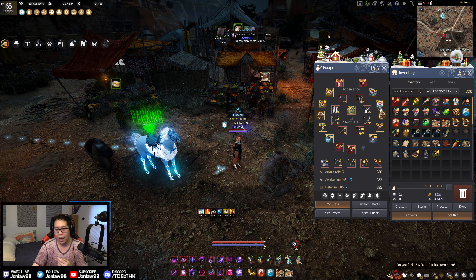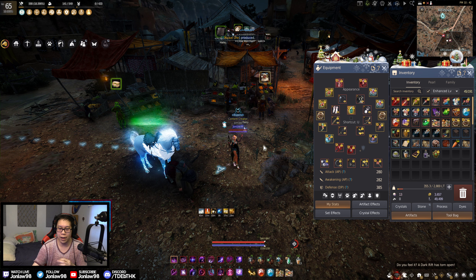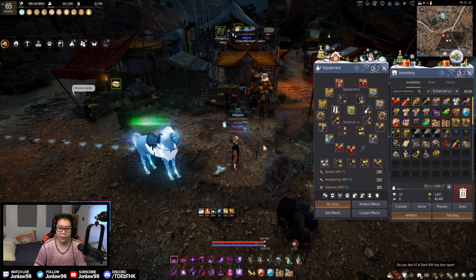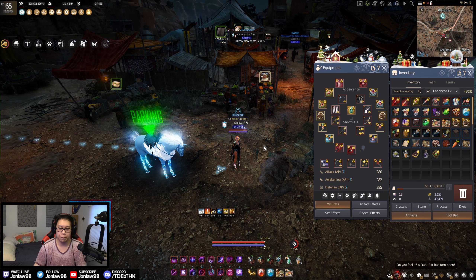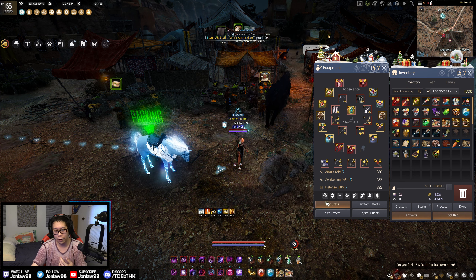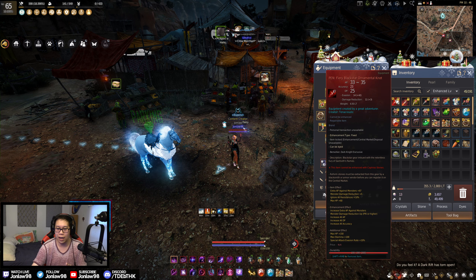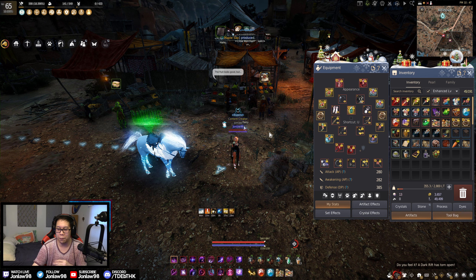We have an AP calculator or AP caps for every monster zone, so you can watch that and see where you're at. It helps a little bit, but ultimately you know your own stats. So make sure to look at that if you're thinking about panic buying a PEN Black Star right now. Trust me when I say it's not that bad.